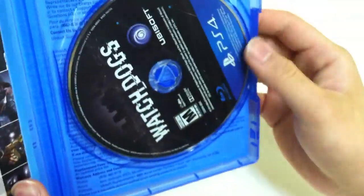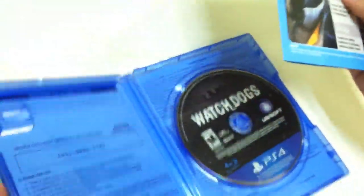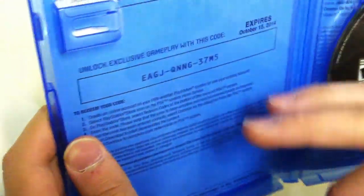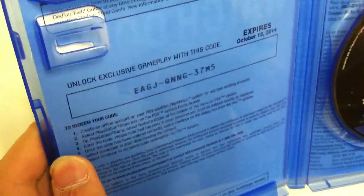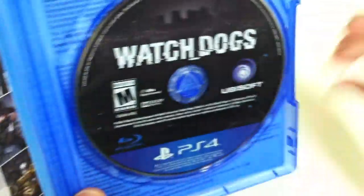So we get the game right here — we have Watch Dogs, we have the game disc. And we get a pamphlet of what it is — what to do. It's in different languages. It doesn't say anything much, but it gives you a code for exclusive gameplay. So there's a code inside this — you guys can't use it because we're going to use it. You just have to enter the code and redeem it, and then you have your disc right here.